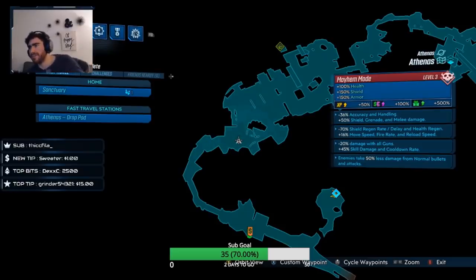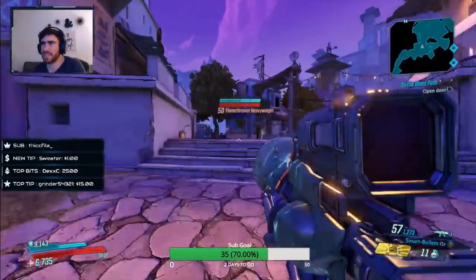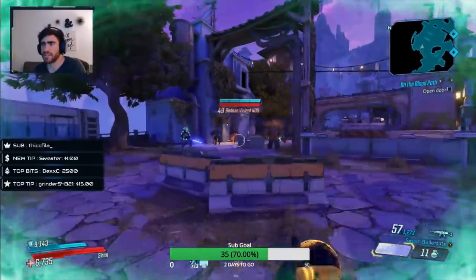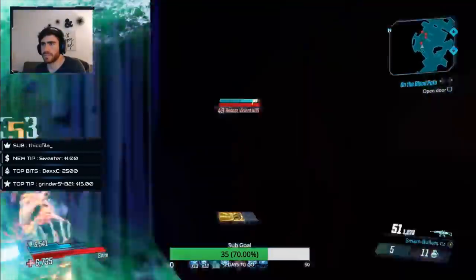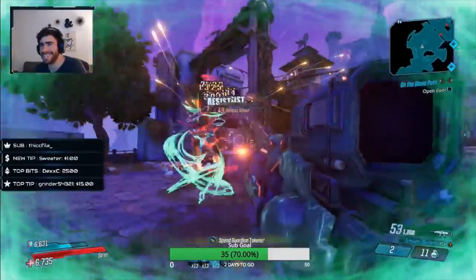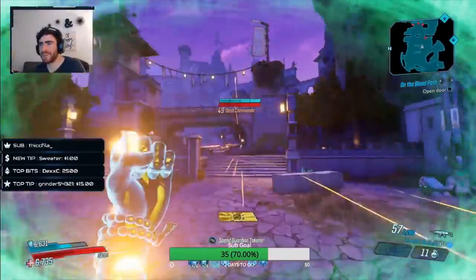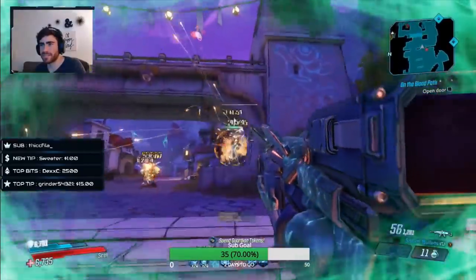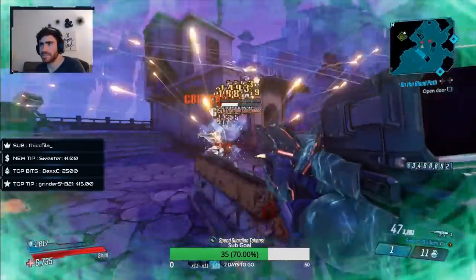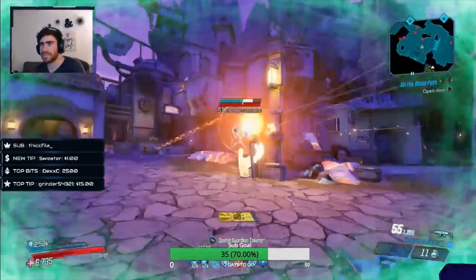Minus 20 damage with all guns and enemies take 50% less damage from normal bullets - that's a big debuff, that's minus 70 damage. Let's just see what it does. Wait, it just took my action skill - that was rude as hell. Oh, that's what it does. Yo, how do we have that many negative modifiers and it's still doing work?